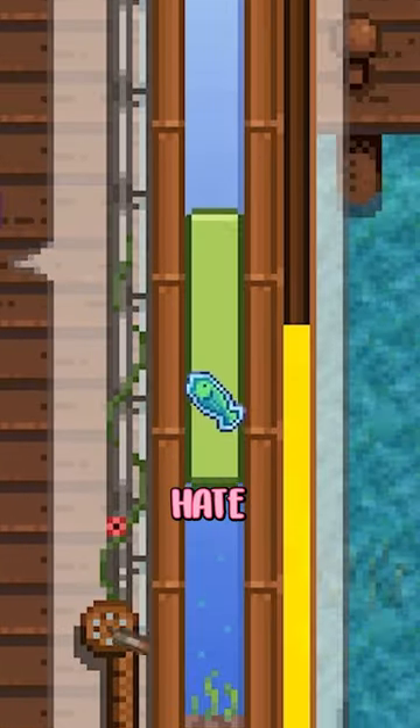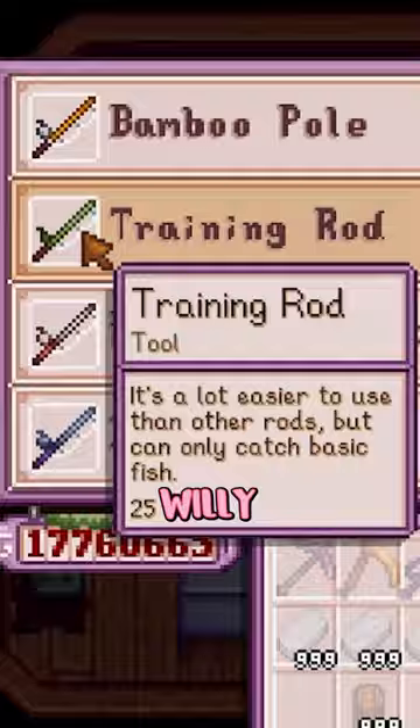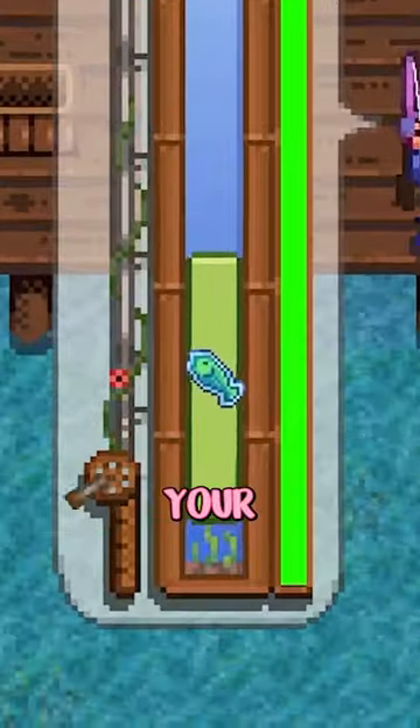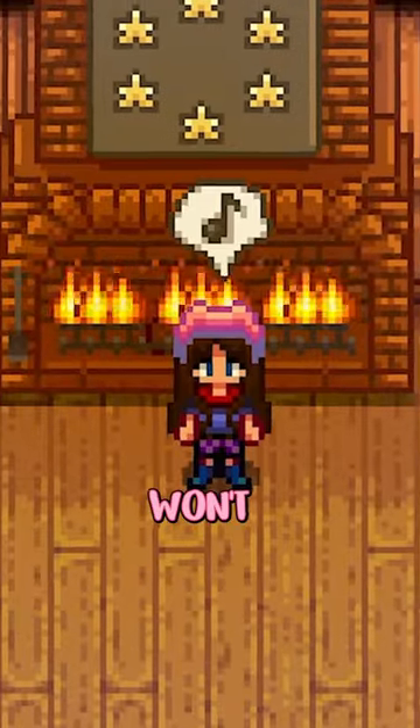I know, we all hate the fishing mini game, but fishing is a huge part of early game profit. You can use the training rod that Willy sells. It'll limit you to low-level fish, but does increase the size of your fishing bar, meaning you have time to get used to fishing, might even catch more fish, and won't hate your life.